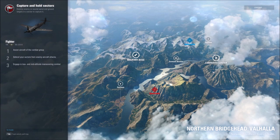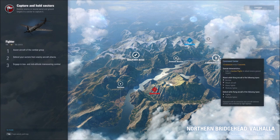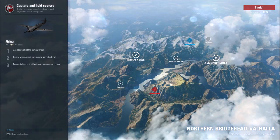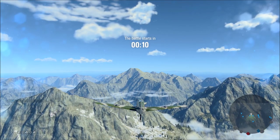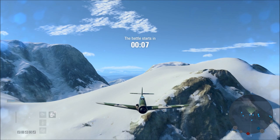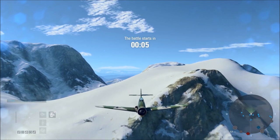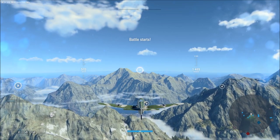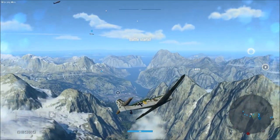We'll be fighting in our Me-209A over the Northern Bridgehead Valhalla theater of operations. We'll head first to the garrison, then on to the command center, and from there to the forward airstrip — assuming we're still breathing at that point. The Me-209A is a lovely looking aircraft, one of my favorite planes for sure. Get ready for action.